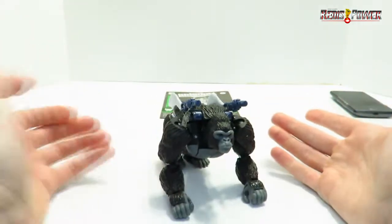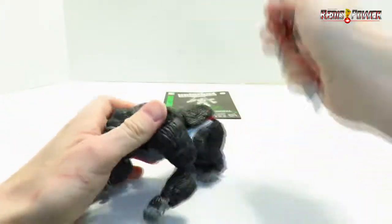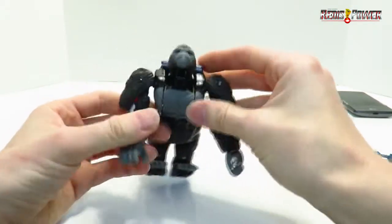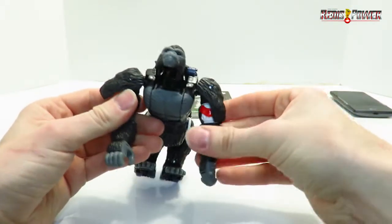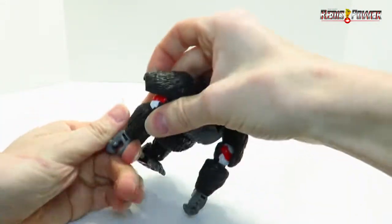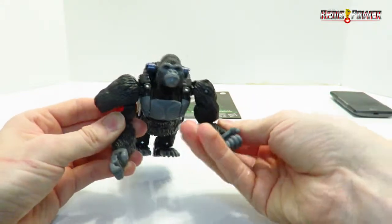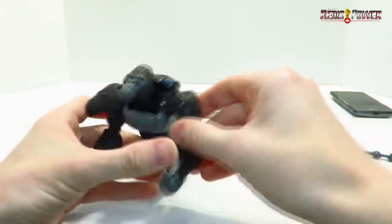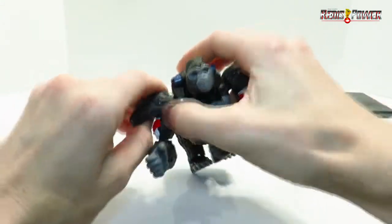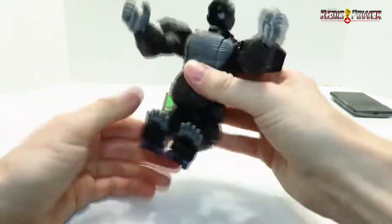Anyway, let's go to robot mode because he's already in his gorilla mode. We'll take his swords off, rotate his arms, and rotate his wrists the right way so the elbows are bending in the right direction — which I did not do right at first, of course.